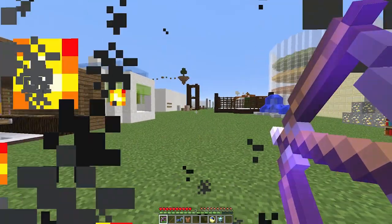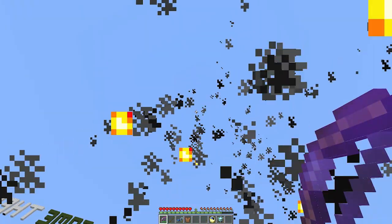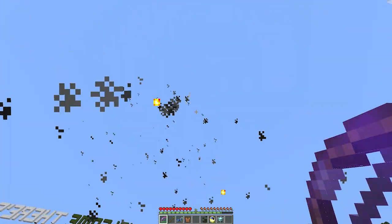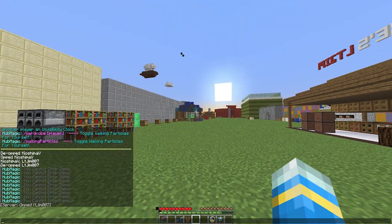To begin with we have the teleport gun, also known as a bow. Where the arrow lands is where you'll be teleported. So if I fire one up in the air and wait for it to come down, it will obviously teleport me there.